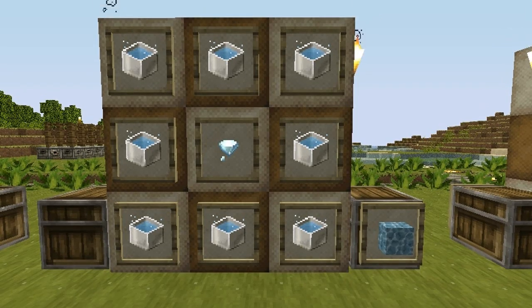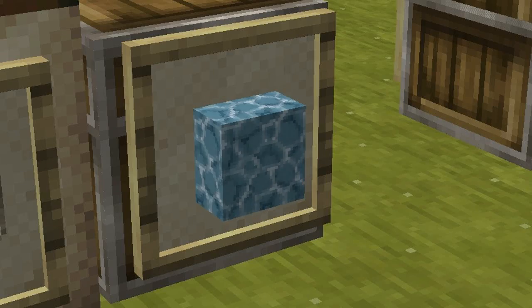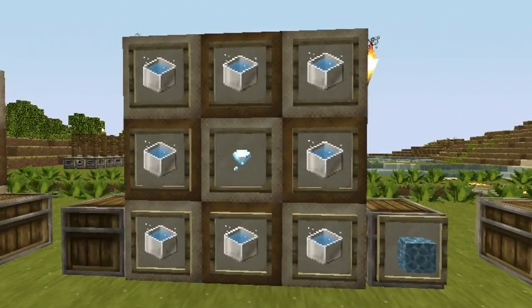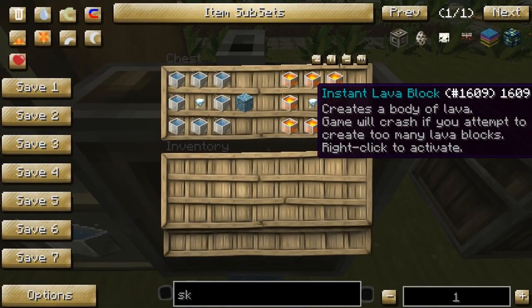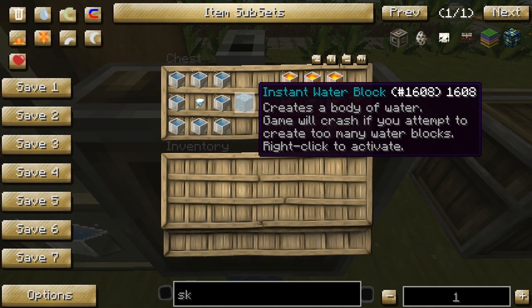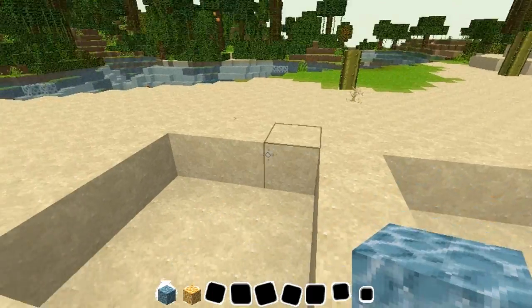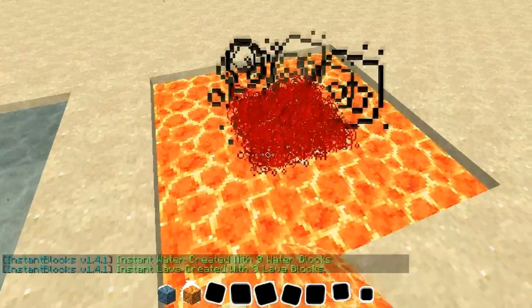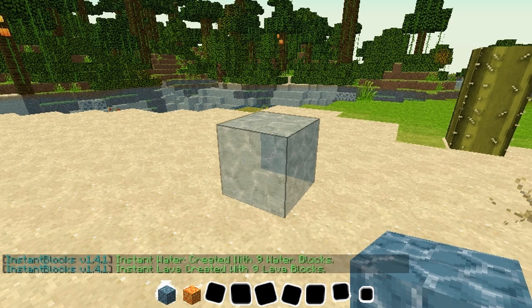Next we have one of the more expensive recipes — it uses a diamond — and this is instant water. It takes the texture from your texture pack so it blends in nicely. It's crafted with water and creates a small body of water. The same block works with lava as well. Don't place too many or everything will crash — and as you can see, I crashed because I placed way too many.